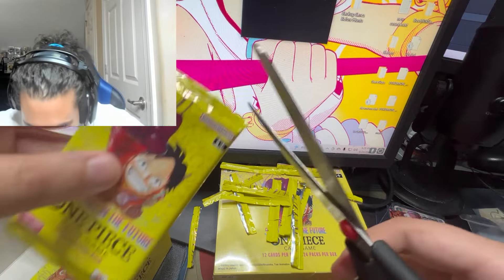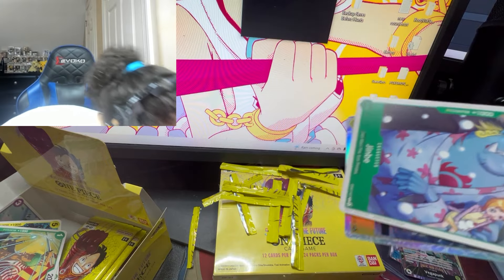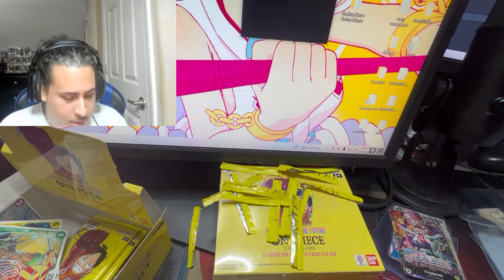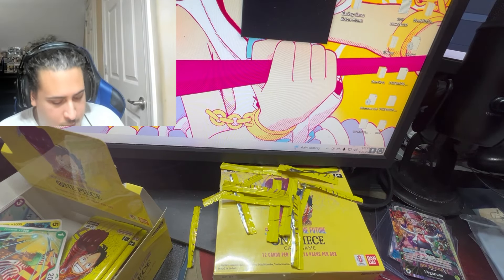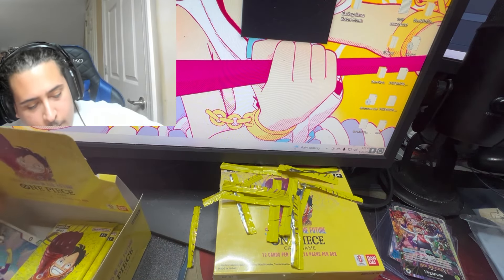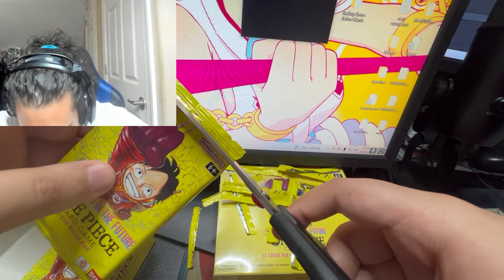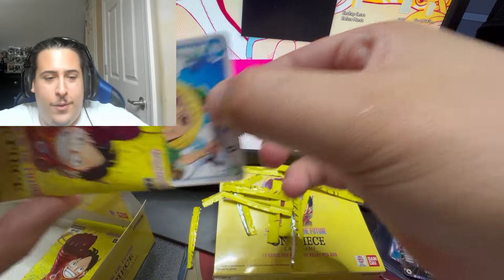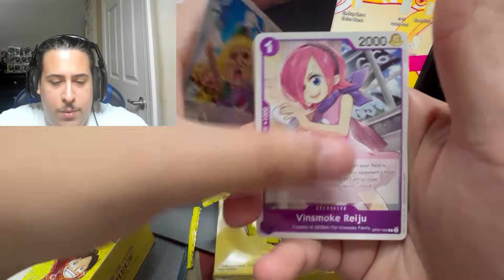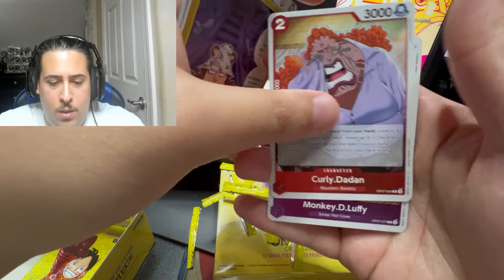Let's get it baby — last five packs! This is a leader pack. I just dropped all the cards — it was a Lilith, our last SR. Last SR. Four-hit box — is it even possible? Yeah these are probably just all leaders. No leader — probably just a double rare. I don't think a four-hit box is possible.